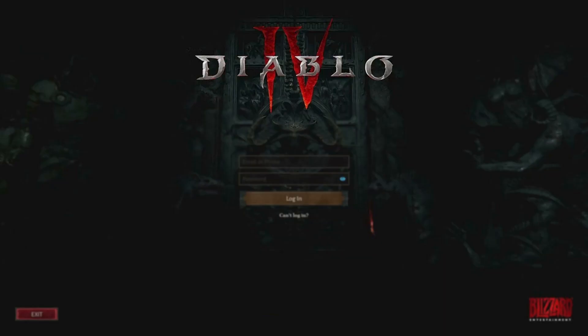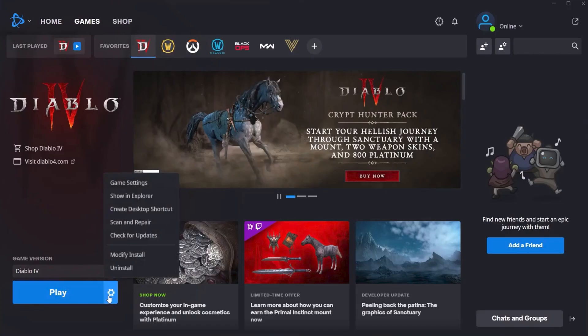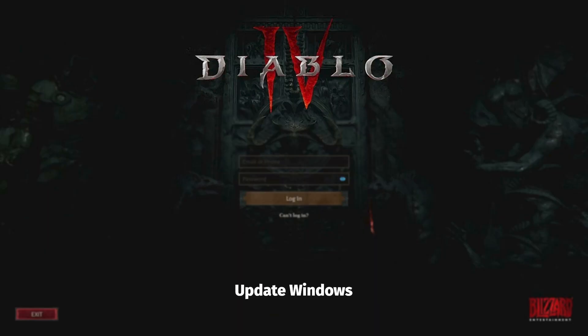If the solutions that worked best didn't work for you, try the Updates and Repair steps. Check for Diablo 4 updates and then Scan and Repair Files. Then check for Windows Updates, and then update the GPU driver.